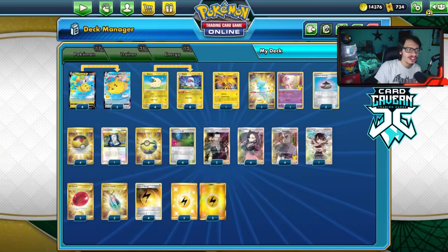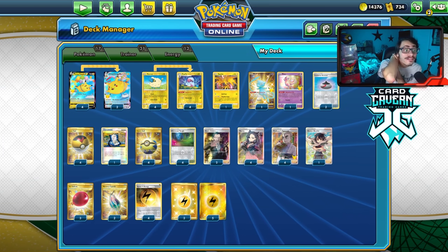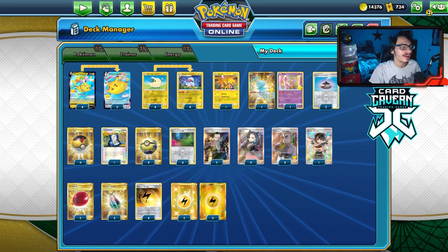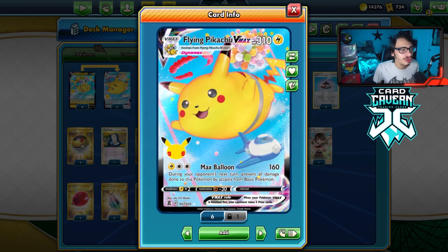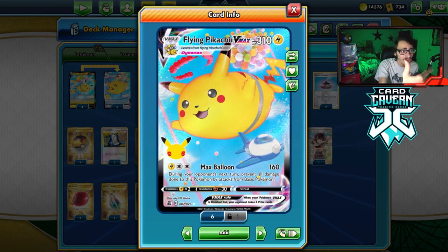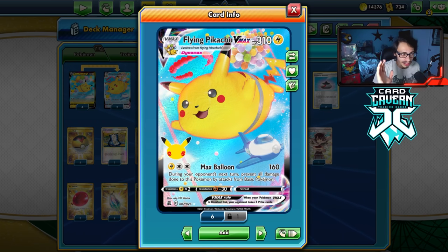If you're going to enjoy the video, make sure to leave a like to support the celebrations content — maybe we can get 250 likes today. Flying Pikachu V and VMAX are both pretty funny trolls. Max Balloon does 160 damage and then you're immune to basic Pokémon during your next turn, so if you're playing into something like Zacian, Suicune, or Galarian Sirfetch'd, they can't damage you. You can just auto-win matchups.